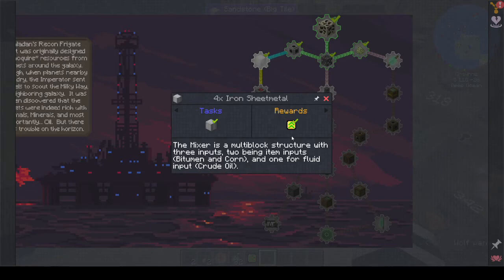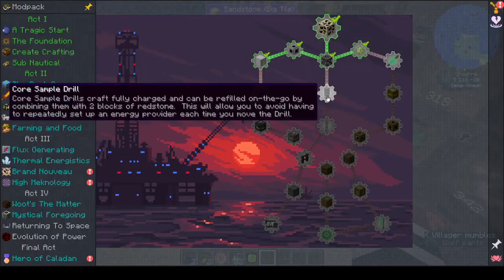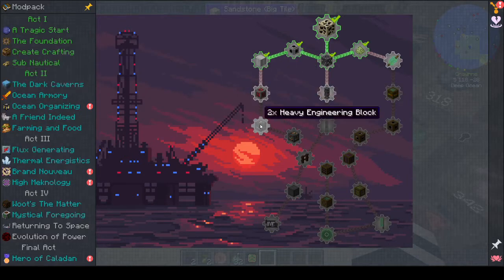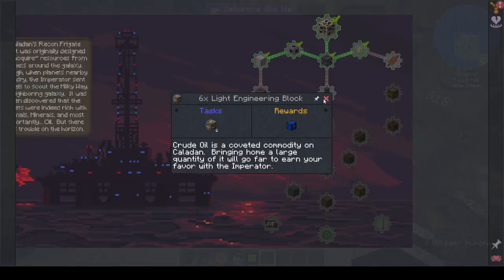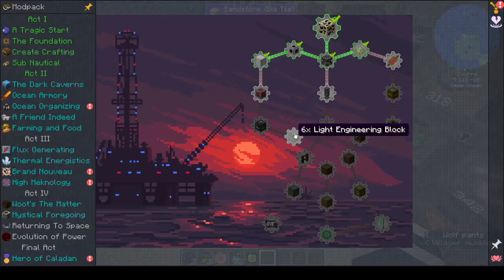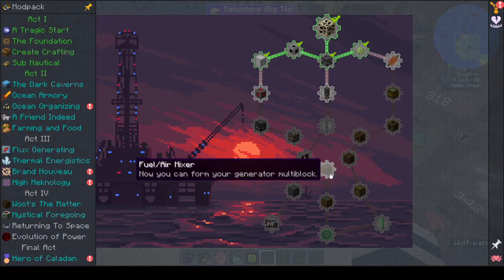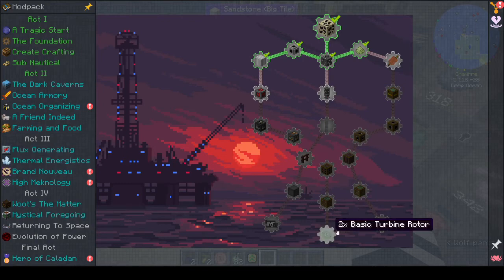Fluid input - crude oil. So this middle strand makes the mixer and goes for the crude oil, and then the third strand is for the generator itself. Two heavy engineering blocks. We need steel sheet metal.